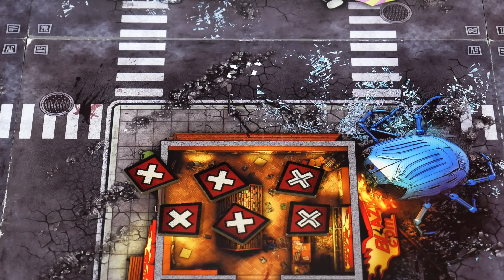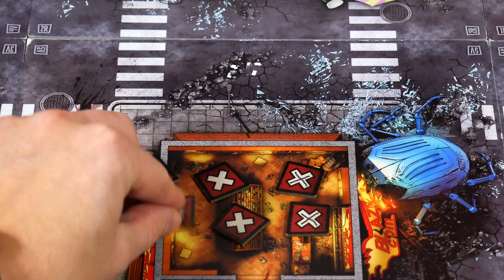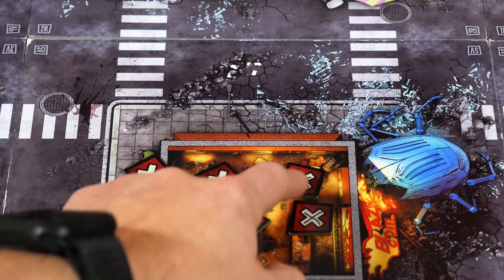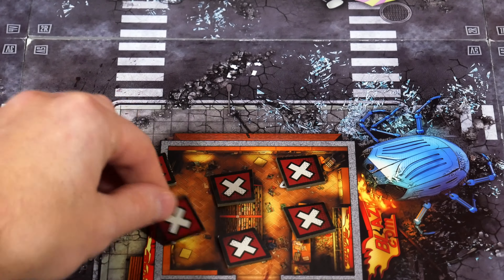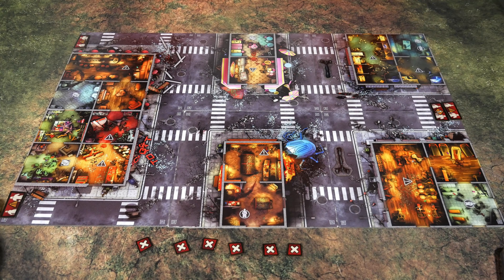In the final version you're going to have tokens with a red side and the opposite side will have a different color. In this prototype they're all solid colors, so I'm going to mark two of them — these will be my green objectives. Once everything is flipped over and mixed around, two of them will be green and four of them will be red.